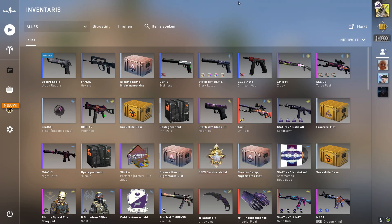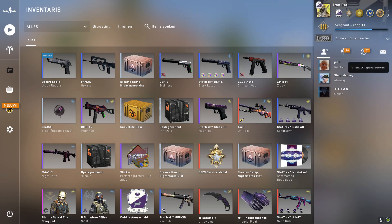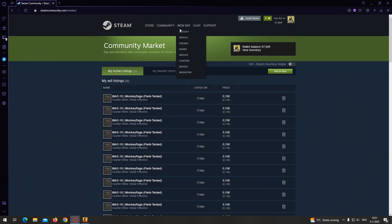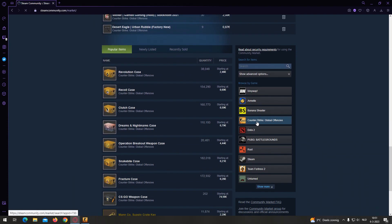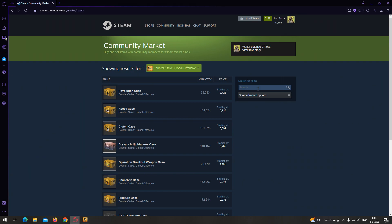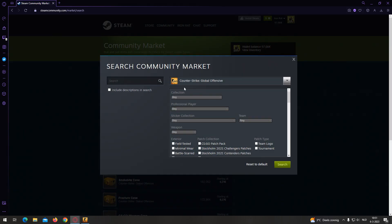First off, I want to start with the most simple way possible, which is the Steam Community Market. We're going to go to the Steam Market, click on Counter-Strike: Global Offensive, and then go to Show Advanced Options. This is the easiest way — you don't need any extensions in principle. What you're going to do is put in parentheses to make sure you find those, and make sure you have the description box checked.